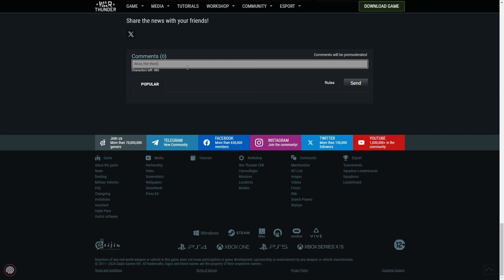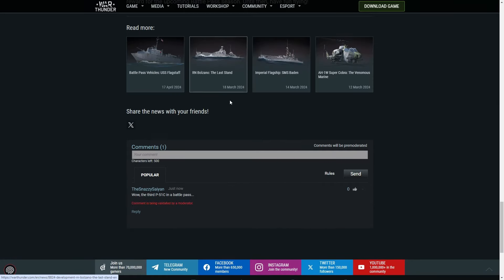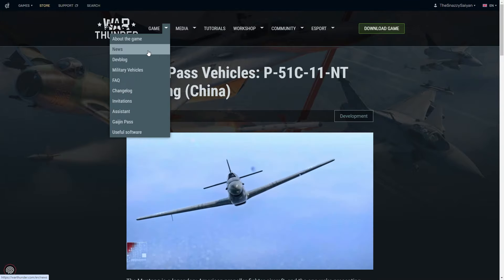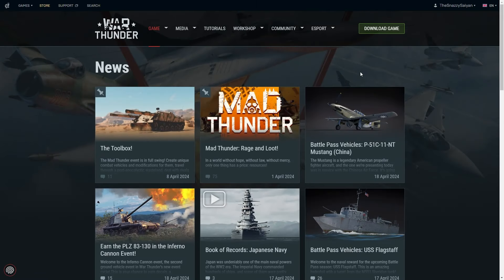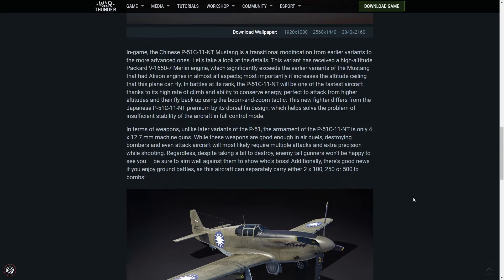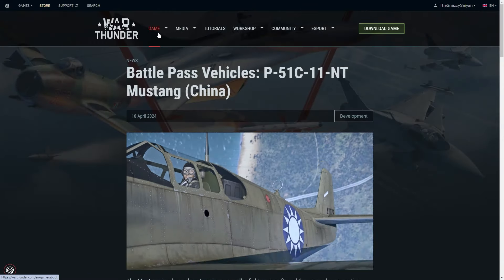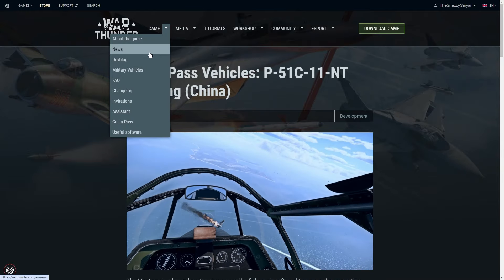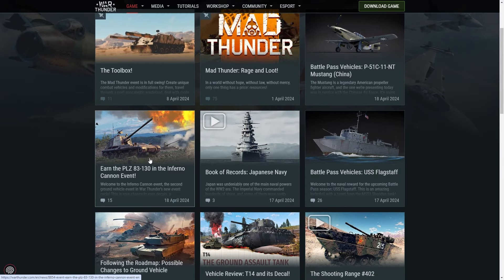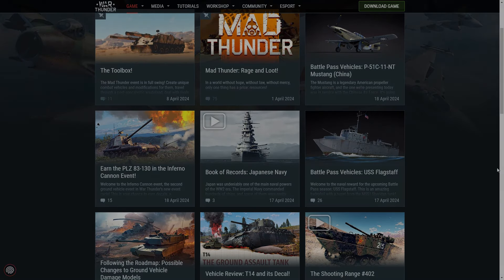The third P-51C in a battle pass. Especially as I don't play China anymore — this is such a disappointing aircraft to have. Does it even have a cool alternative camo? It's not going to tell us what it is. Well, there you go — three new vehicles, although only one is technically new at all. Let me know down in the comments below what you think of these upcoming new vehicles. Will you be grinding the Inferno Cannon event? Take care, I'll catch you in the next one.